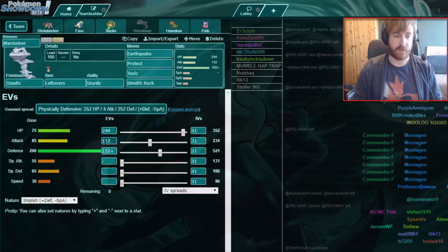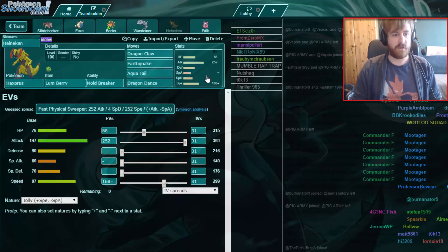If the Jirachi has Leftovers, that's why I have a little bit of attack on my Steelix's Earthquake. Then we have a Dragon Dance Haxorus with Dragon Claw, Earthquake, and Aqua Tail. Aqua Tail is there for Raperia as well. Everything else we hit pretty hard with Dragon Claw and Earthquake. We sadly don't hit Ribombee that strong, but Aqua Tail is still pretty good there.